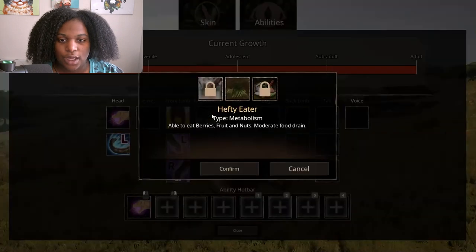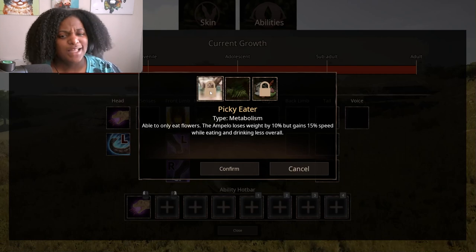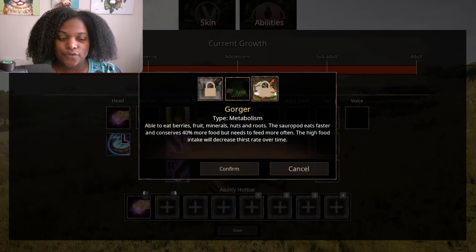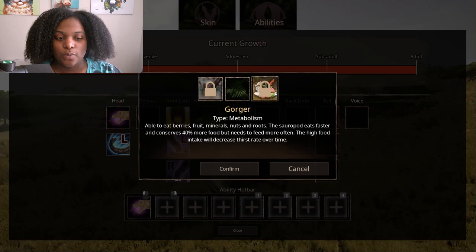Metabolism: picky eater — able to only eat flowers, the Amphiosaurus loses weight by 10% but gains 15% speed while eating and drinking less overall. That's definitely new. Hefty eater — able to eat berries, fruits, and nuts, moderate food drain. Gorger — able to eat berries, fruits, minerals, nuts, and roots; the sauropod eats faster and consumes 40% more food but needs to feed more often; the high food intake will decrease thirst rate over time. I like that one.